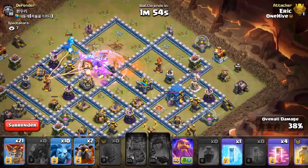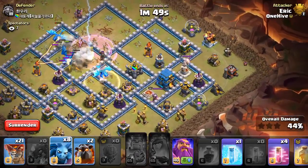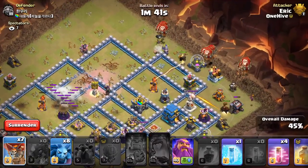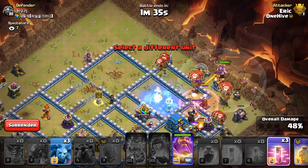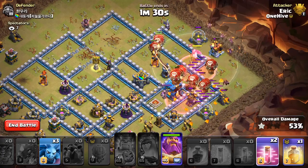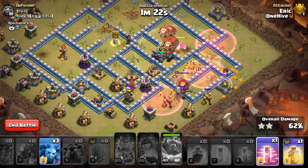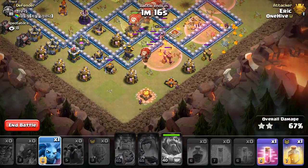Should have sent the coco-loon first — a mistake, but we get a rage down as we enter the Inferno, giving good chain lightning through the base. There's a CC pull — get a poison down to deal with it, maybe catching the queen and CC in the same poison. Freeze the Air Defense to protect the E-Drags. As they come out, get another rage down to rip up the core. Drop a couple of minions on free buildings to collect the 50 percent mark before the balloons reach the Town Hall.